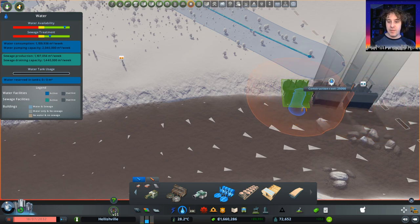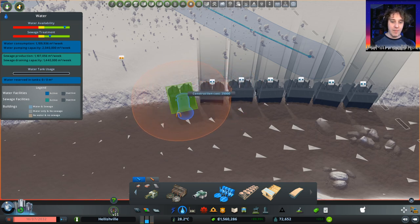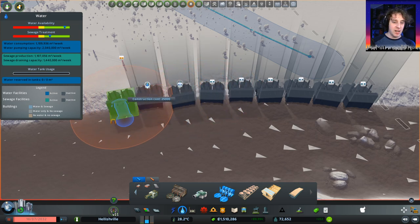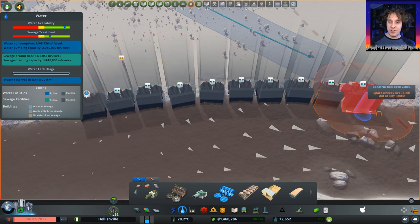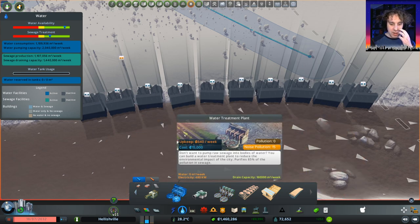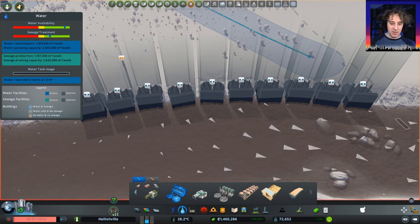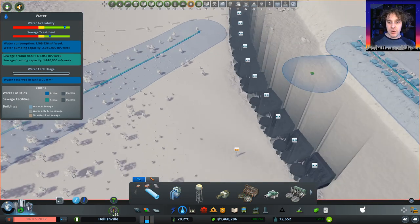I really should have counted how many of these we need. That was a bad call. I should have counted how many that was there. I can kind of judge it based on how many across the screen. If we look at the drain capacity - it was 160,000. This one's drain capacity is also 160,000. Okay, that's cool then. So we can just link all this up.